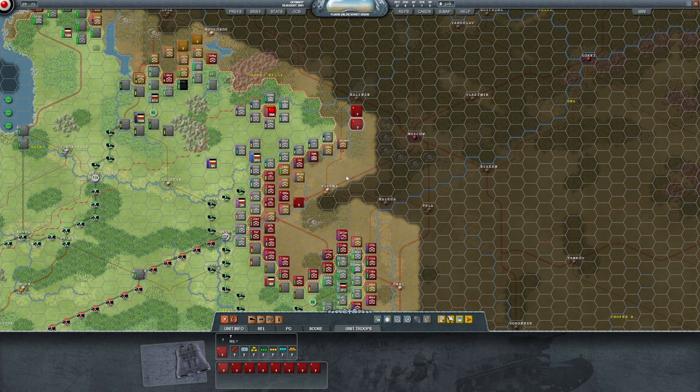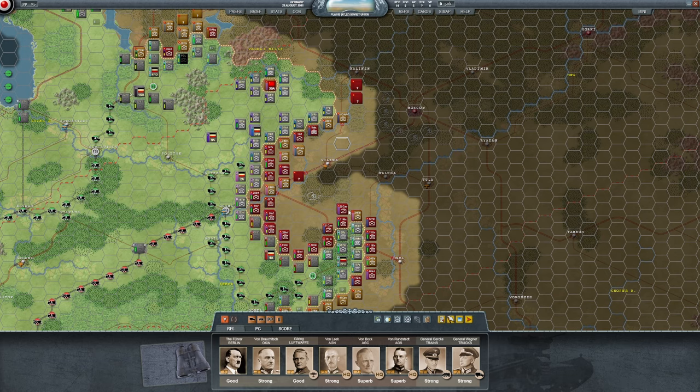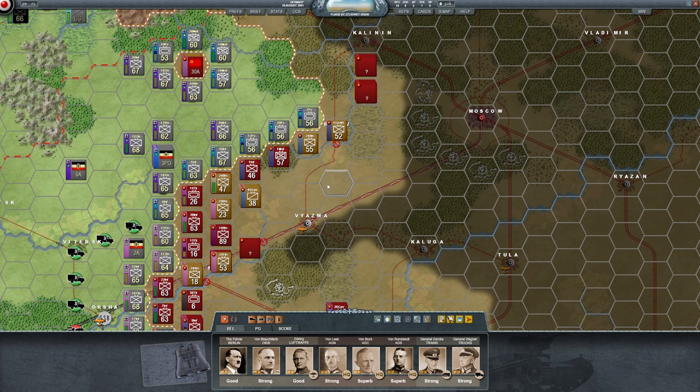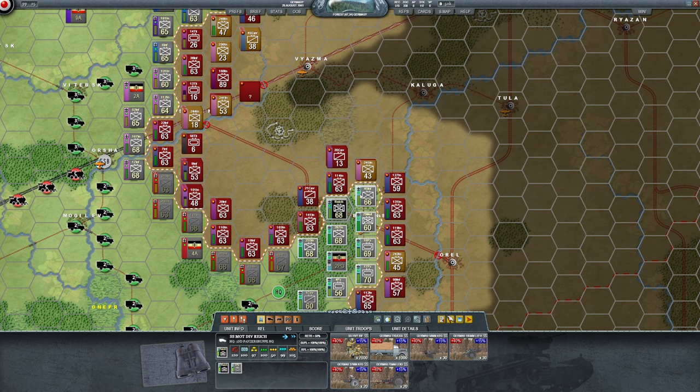We're going to continue it here with perhaps the biggest attempted encirclement I've ever done in this game — surrounding the entire area from Smolensk to Vyazma down to Bryansk. It's an enormous area. We're going to do this surround with no less than four armies. If it pays off, I mean — this is one of those Alea iacta est moments. The die is cast, we're going for it, so we'll see what happens. I don't want to over-dramatize it.